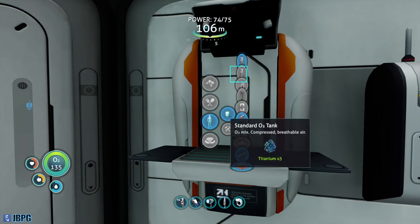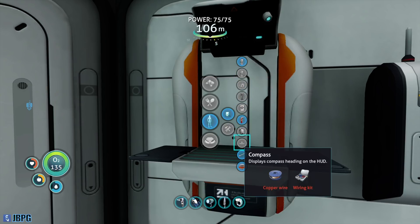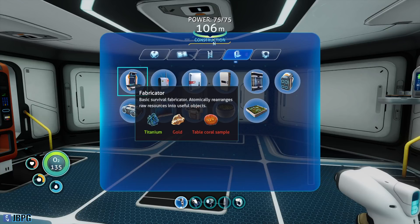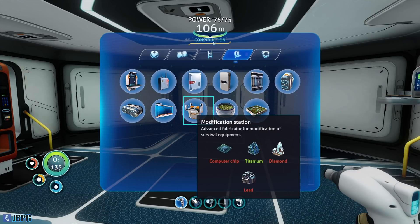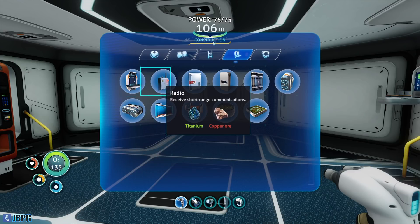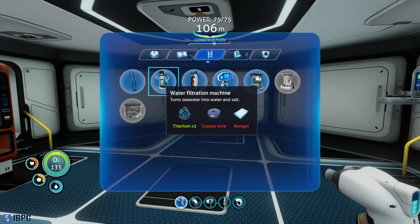We've got something in here we can craft — fire extinguisher, more air pipes, et cetera. Now we did have a water purifier — that's what we need the power cell for. For rubies. Water filtration system: we need copper wire and we need aerogel. I still don't know how to get aerogel.